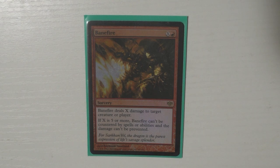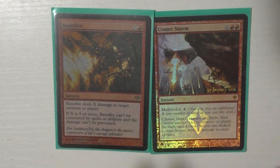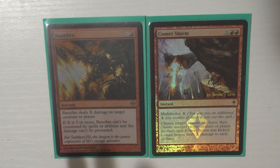Now let's jump into sorceries and instants — sorceries first. The first one I run is Banefire. Under normal circumstances this card is probably not the best, but it can't be prevented if it's five or more. I also run Comet Storm — I know everyone makes fun of this card, but hear me out. The really awesome thing about Riku's ability is you can choose new targets, so you can split damage politically.